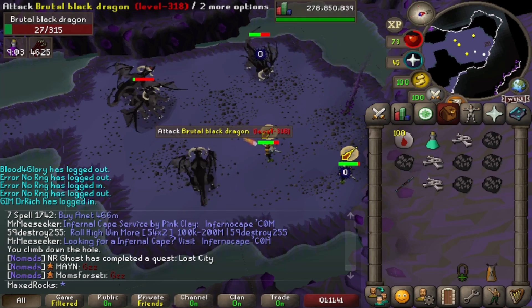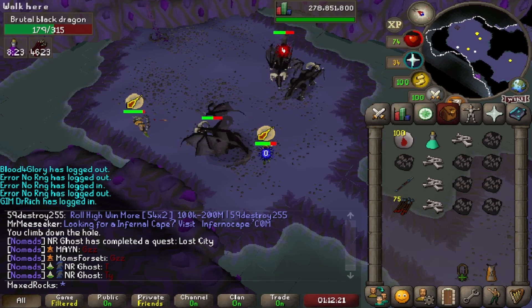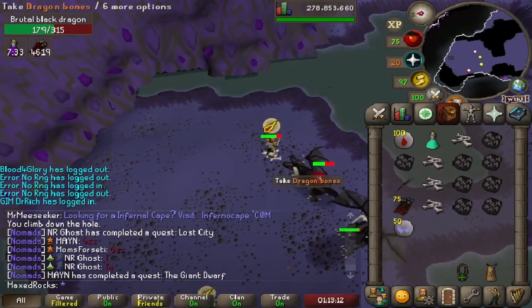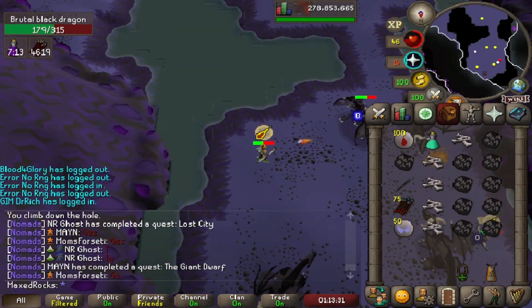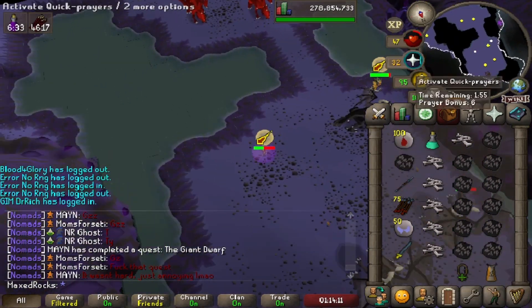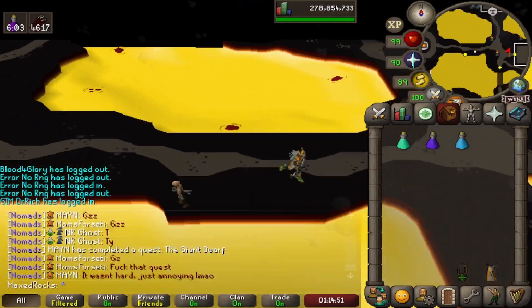With that aside, the regular drops from here are pretty good — probably around 25 to 30k each. You can get a good amount of resources here: lots of alchables, some runes, dragon arrow tips, along with a bunch of other miscellaneous stuff.